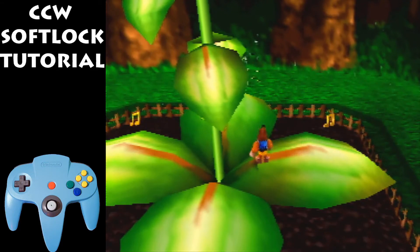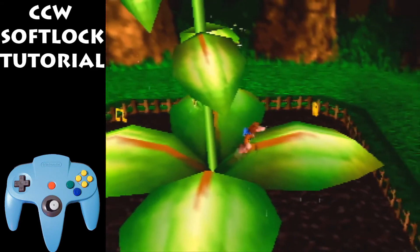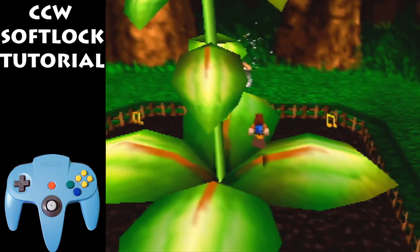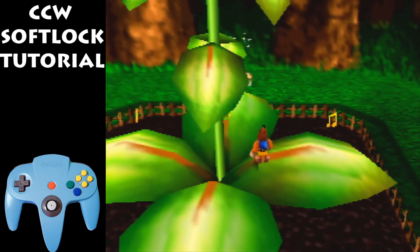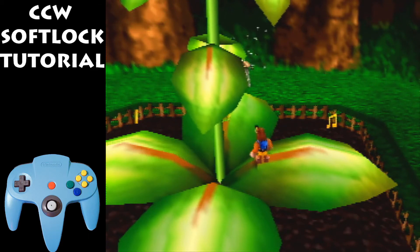So now where to stand on this leaf? There's a little corner right here. Basically, you want to stand on the most orange spot. And as you can see, the shadow's not fully visible. What you basically want to do is make it so that the shadow's just barely visible to the left of Banjo. Like right now, there's a small shadow to the left of Banjo — that's the perfect spot.